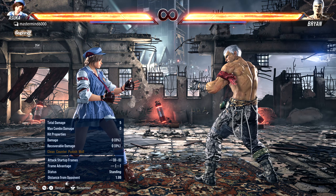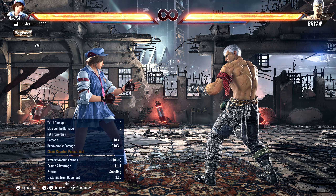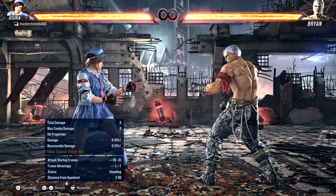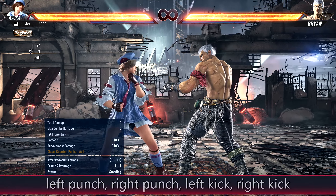Welcome to the first in a series of beginner guides for Tekken 8. In these videos we'll talk about basic things like moving around, attacking, blocking, and stuff like that. This video will be about inputs and what your buttons actually do. You might think it's pretty simple — just press the buttons and hit them — but there's actually a lot that goes into it, from the basic beginner level all the way to the highest levels. Tekken was born with the idea that you have four limbs and four buttons: a left punch, a right punch, a left kick, and a right kick, each controlled by one of your four buttons.